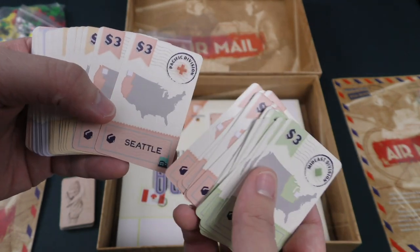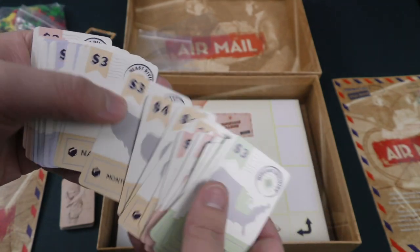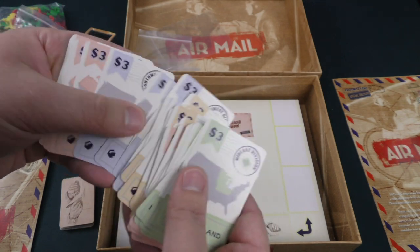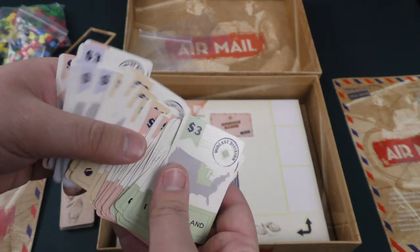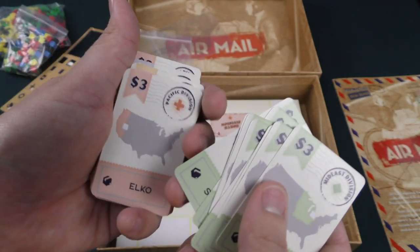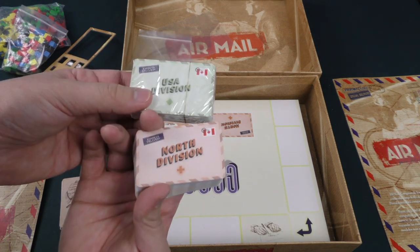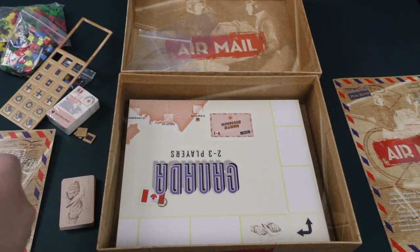San Francisco, Seattle. Elko! I have friends from Elko — they would be very shocked if I told them they were in a board game. Let me find the Elko card again. I'm going to show this off to them — they made the map! You can see the different divisions, and there's also a Canadian deck and a United States deck, obviously depending on which map side you're playing on.